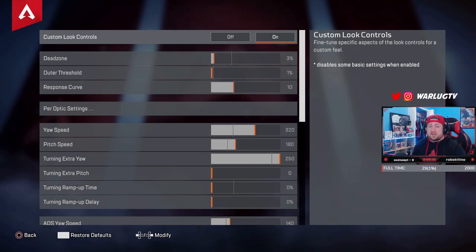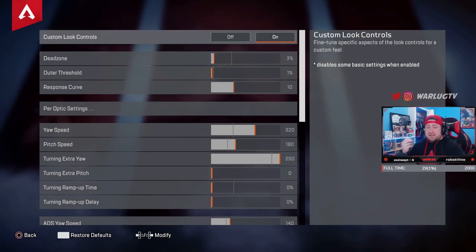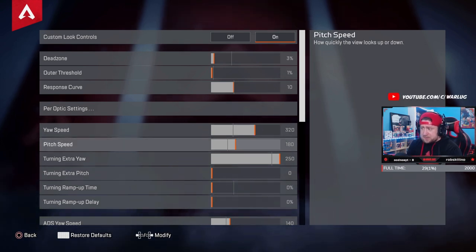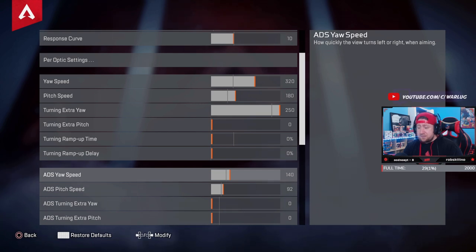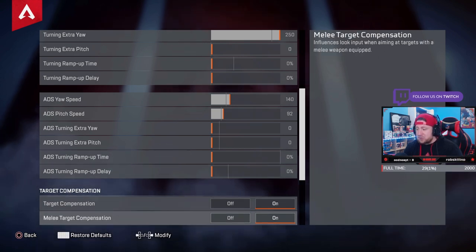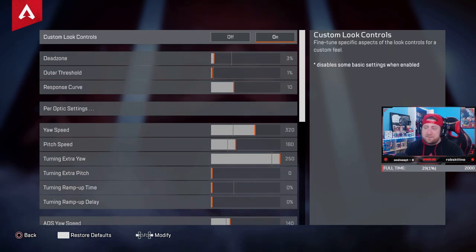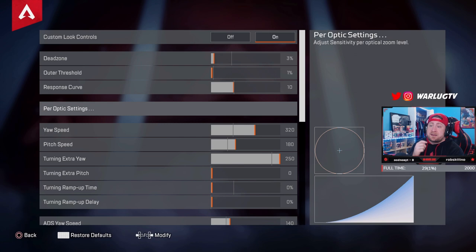They updated ALC with percentages to make it easier. So here are my exact settings: dead zone 3%, outer threshold 1%, response curve 10 (which is default), yaw speed 320, pitch speed 180, turning extra yaw speed 250 — everything else is zero percent. Then go down to your ADS yaw and pitch speed settings: 140 over 92, everything else zero. And please make sure you did not turn off target compensation and melee target compensation — that is your aim assist. Please have that on.